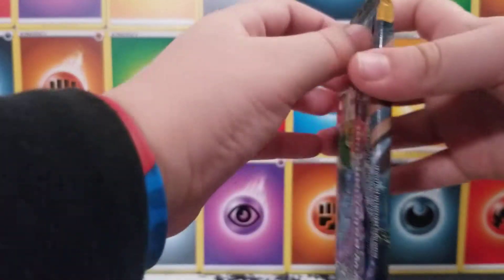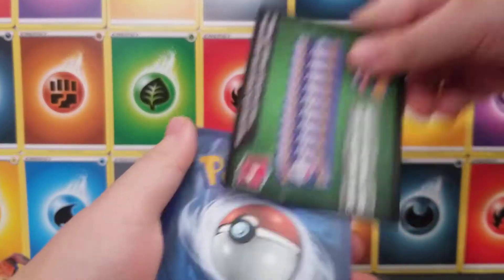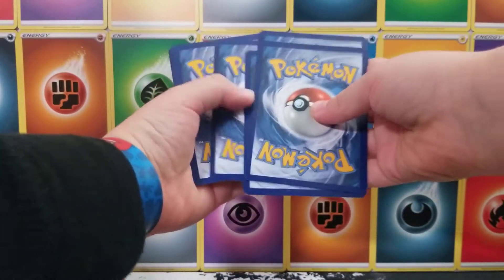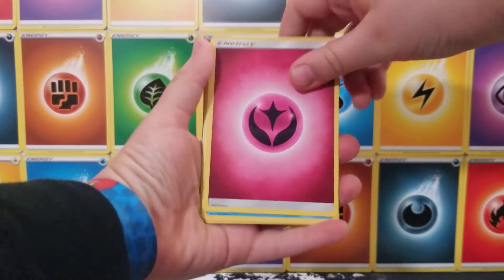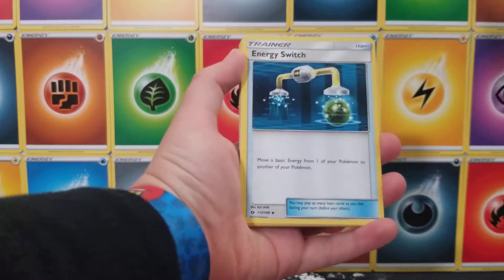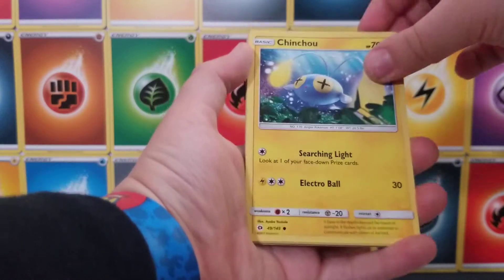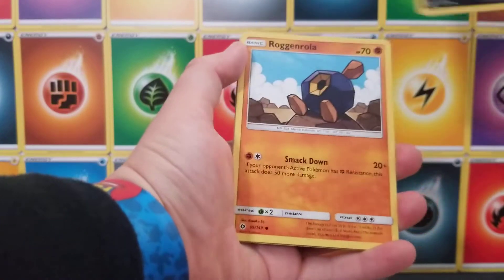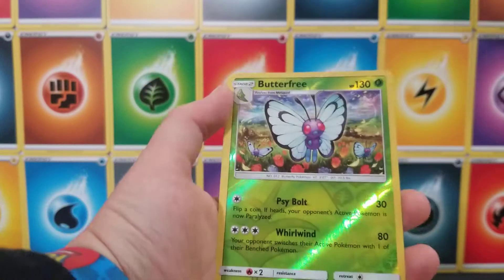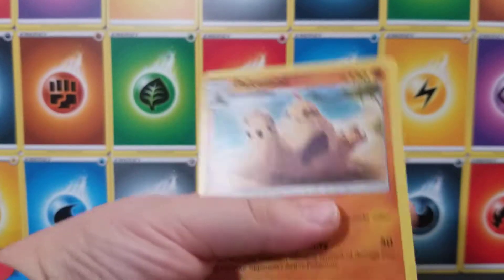Let's go with Sun and Moon first. Oh, that just ripped open. Code card. Fairy Energy — rest in peace, Fairy Energy. Corsola, Professor Kukui, Energy Switch, Pears, Chinchou, Alolan Raticate, Roggenrola, a Reverse Holographic Butterfree, and a Palossand. Non-holographic, but that's okay.